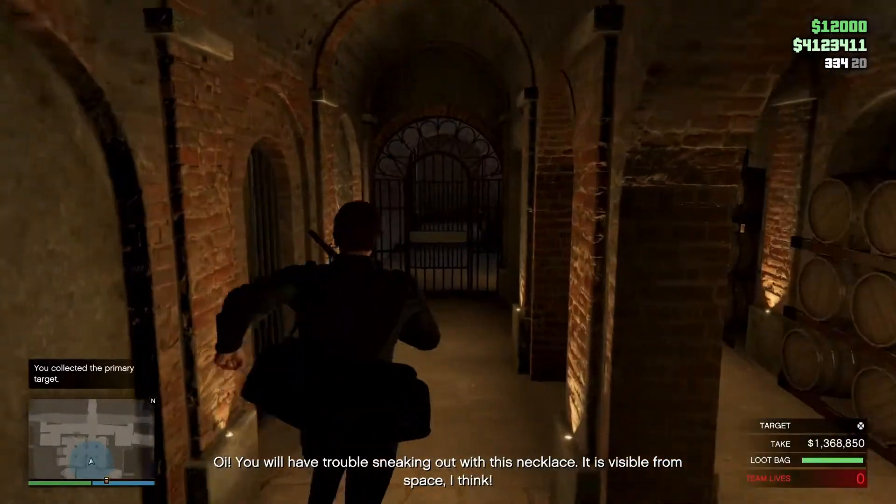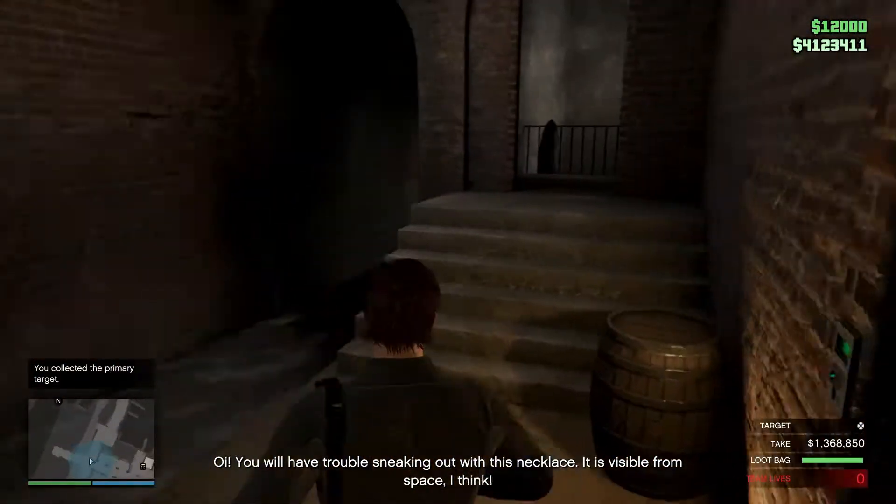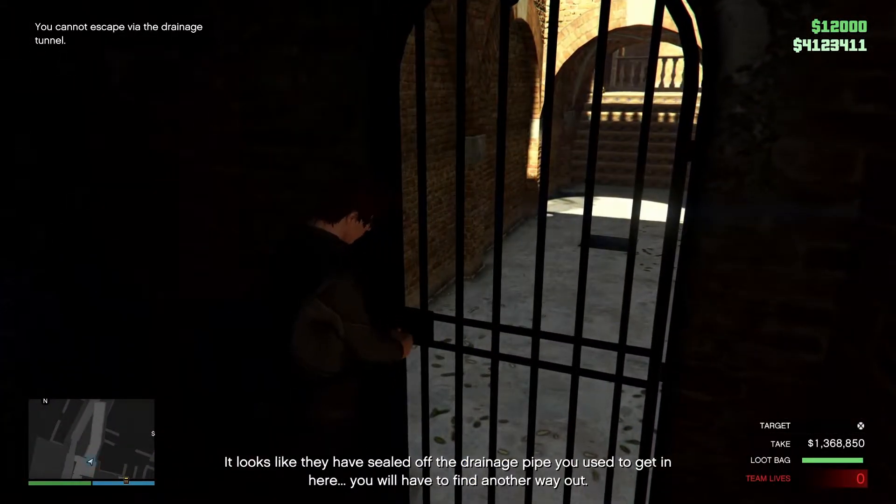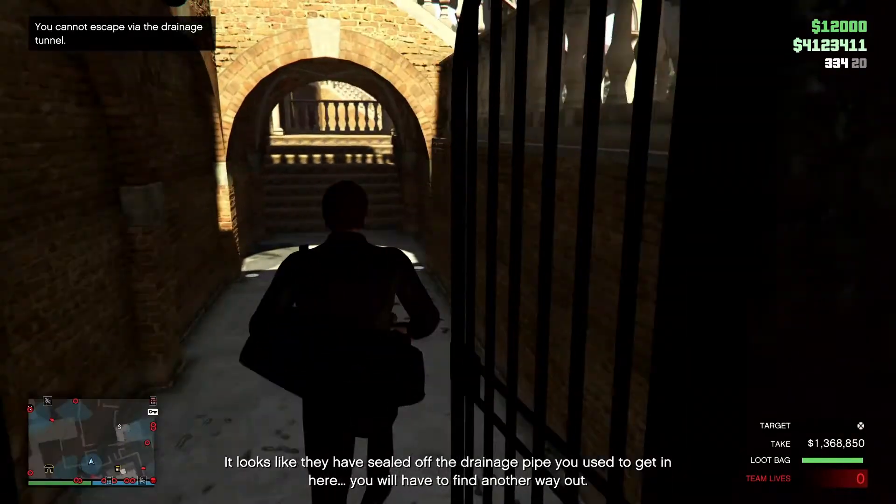You will have trouble sneaking out with this necklace. It is visible from space, I think. It looks like they have sealed off the drainage pipe you used to get in here. You will have to find another way out.